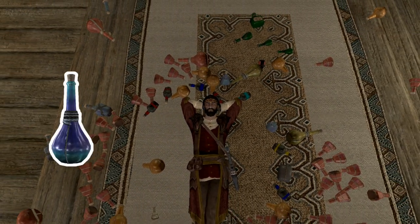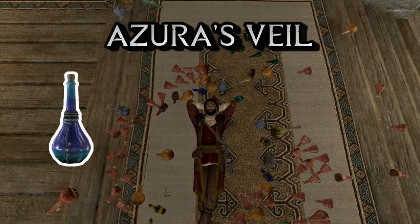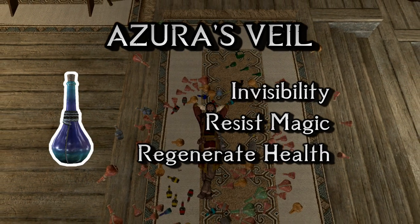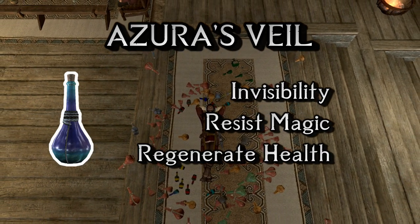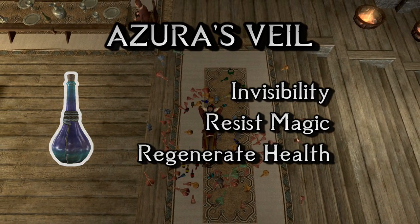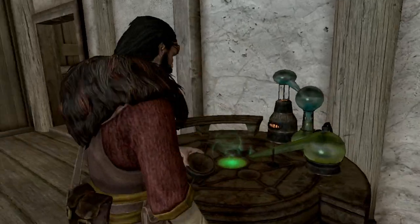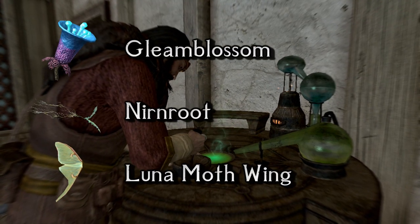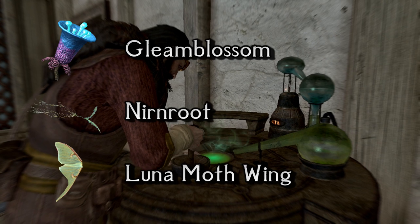At number 10 we have Azura's Veil — I gave them some sweet immersive names. This one grants you invisibility, magic resistance and health regeneration bonus. It is made with Lunamoth Wing, Nirnroot and Gleam Blossom. As Gleam Blossom is really rare — quest-locked in fact — and the potion will be most useful in some very specific situations, it's obvious it should be number 10.